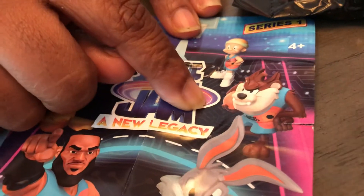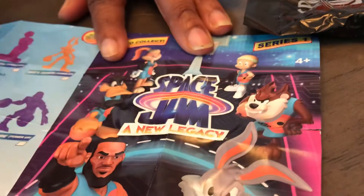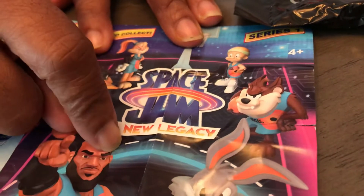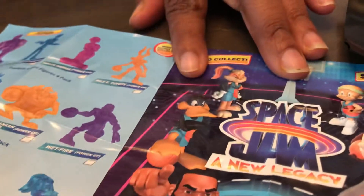I forgot how Bugs Bunny looked. Who is Bugs Bunny's buddy? Is that the Tasmanian Devil? Oh, that is the Tasmanian Devil, okay. So let's open this figurine up and see who we got. Look at Tweety Bird — he's like my son.